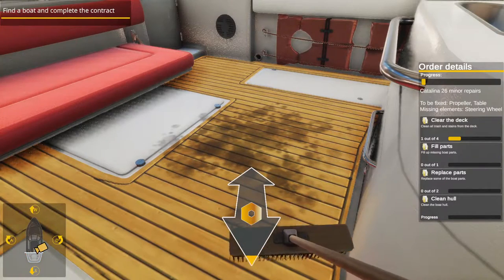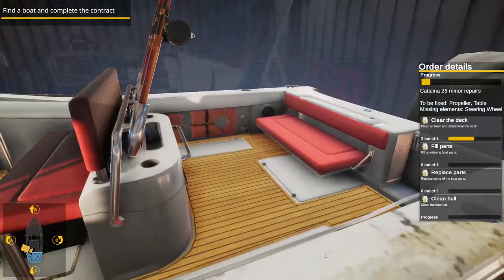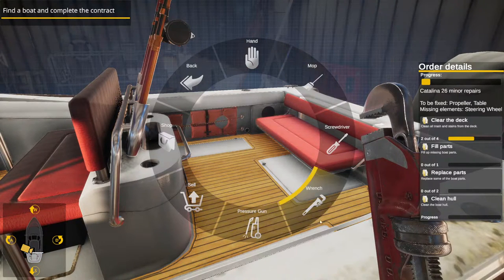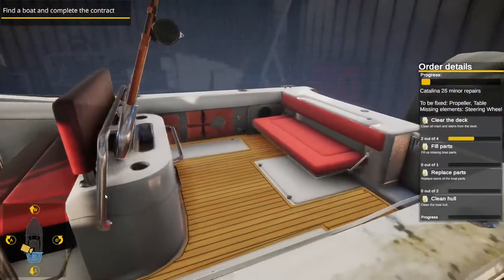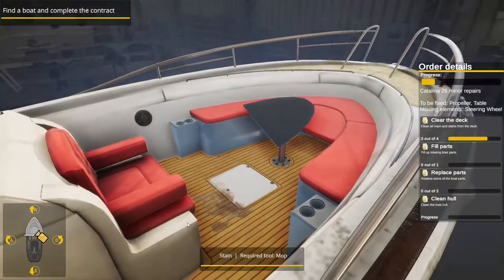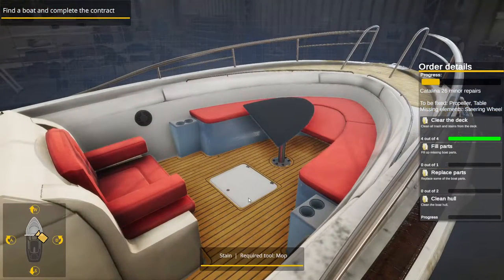We need to move the mop back and forth. We've cleaned two out of four. I guess that's outside the ship — I was trying to clean that thing on the side. Oh, is that a bag of trash up front? There we go. It's not bad, a little less movement but not bad. We've cleaned the deck!